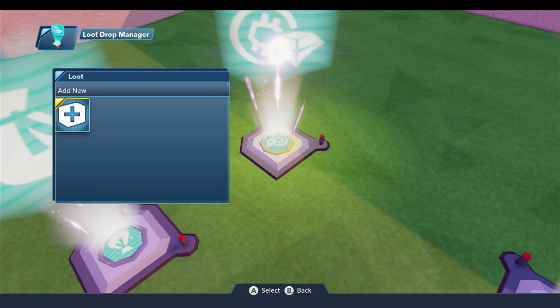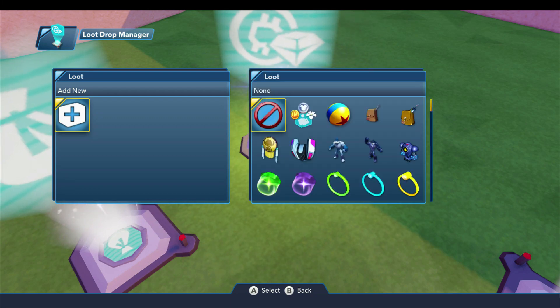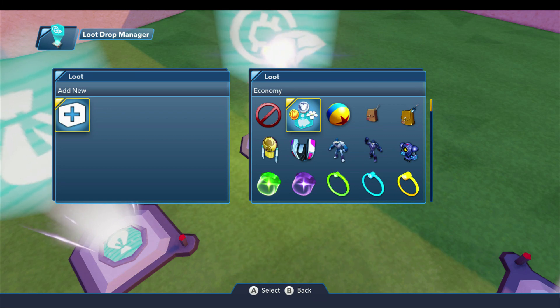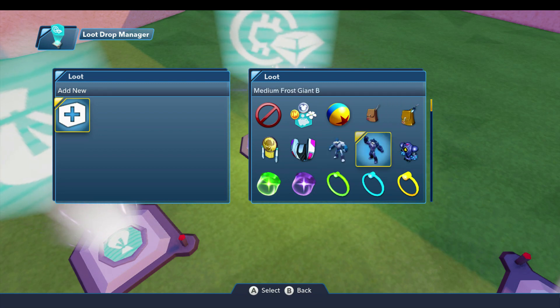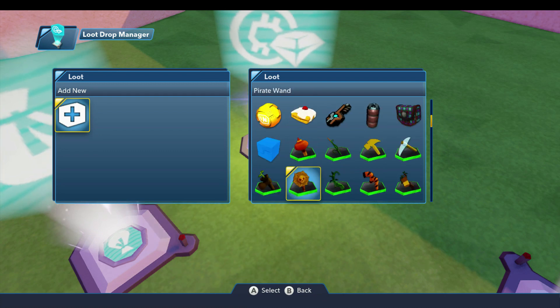Now we want to tell them what kind of loot to drop, and once again I'll press the plus sign. The very first item here after the none is economy, and you'll notice there's the little coin with a Mickey face on it and a flower, and there's an icon underneath with the piggy bank — that's the same icon that's on the money manager, telling you that whatever you set up under the money manager is what this item would drop. You can also drop a few packs and tools, have defeating an enemy drop another enemy, and then a few collectibles and a lot of sidekick gear.